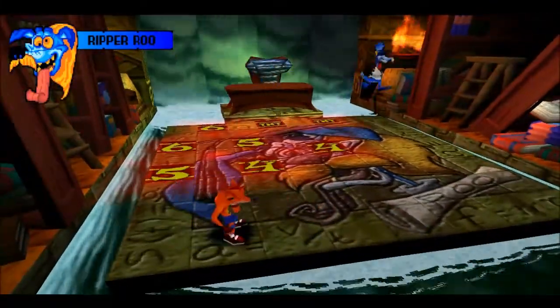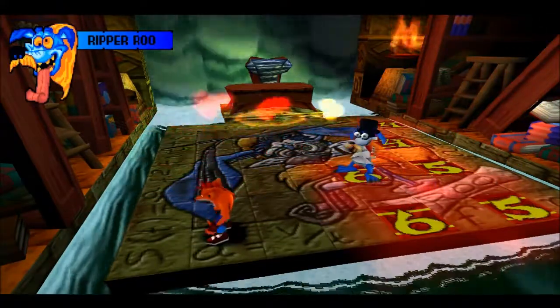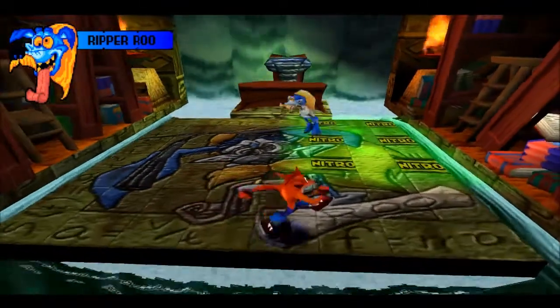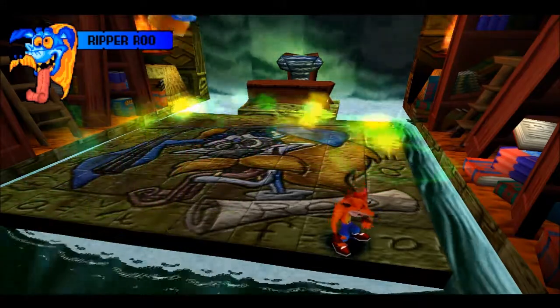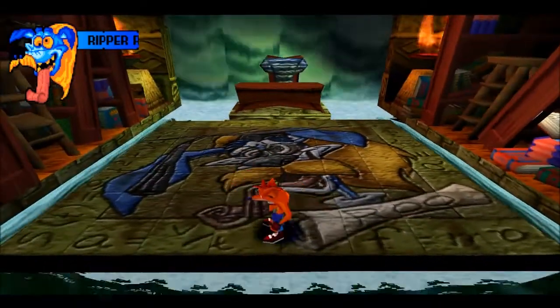Let's see what kind of adversary he is. Not very smart — he just kind of blew himself up. Oh, what's he doing now? Nitro. Yeah, that hurt him a little bit. You just go and spin him. Not too shabby.